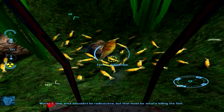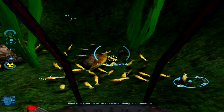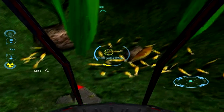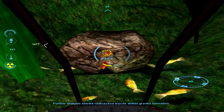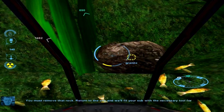Quarry-2. That area shouldn't be radioactive, but that must be what's killing the fish. Find the source of that radioactivity and remove it. Further analysis shows radioactive traces within granite formation. You must remove that rock.